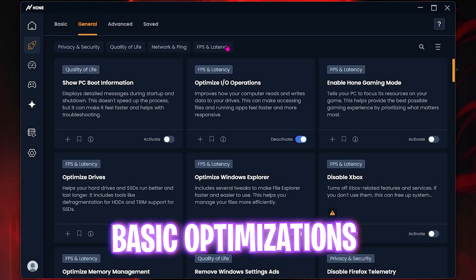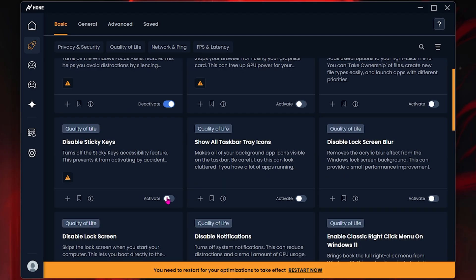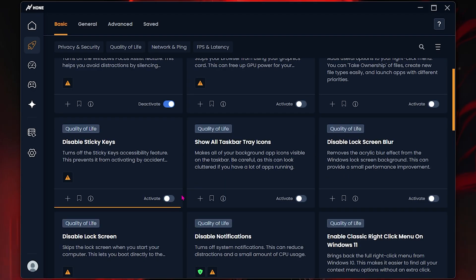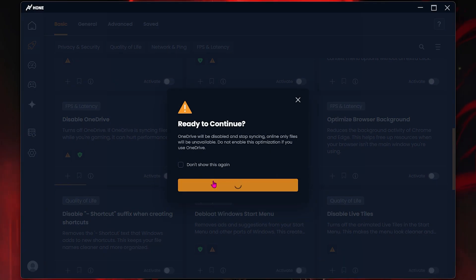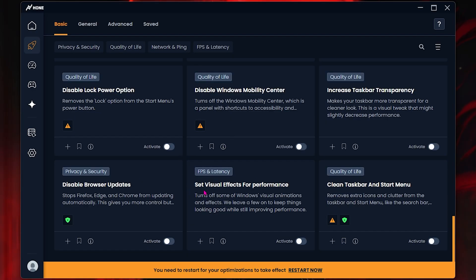Now let's move to the Optimizations tab to begin all of the basic optimizations. For the best basic settings, you have to disable Focus Assist, disable Sticky Keys since most of you don't use that, and disable OneDrive because it keeps backing up your system while you're playing games, consuming system resources. The last thing to do here is set Visual Effects for Performance, which disables unwanted animations on your PC while keeping only the ones needed for performance.